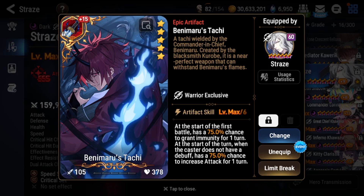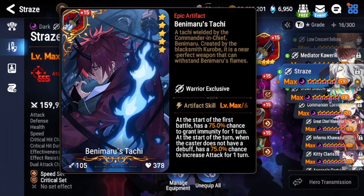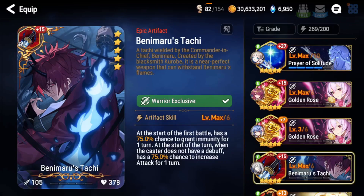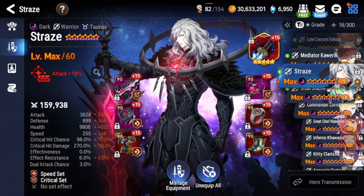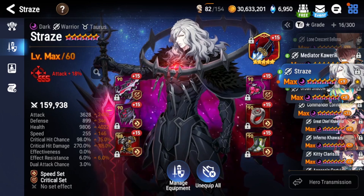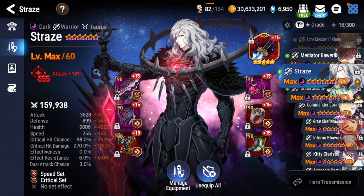If you don't have Banemaru's Tachi, you can run an attack buffer with him — I highly recommend that you do. Without attack buff his S3 will not one-shot a lot of units. Mine's not maxed out, but I still use it because 3 out of 4 times it works. Even when it doesn't proc, it usually does enough damage for me to finish off the tank the following turn with S2 or S1. Ideally you want it at plus 30, but not a lot of people have it there because this artifact is only really good on Straze and Banemaru — and Banemaru's not that great — so most of the time you won't see people have it at plus 30 unless they're whales or have skill enhancements saved up.